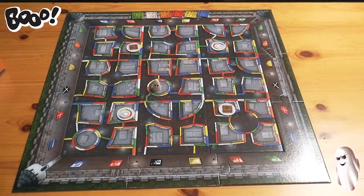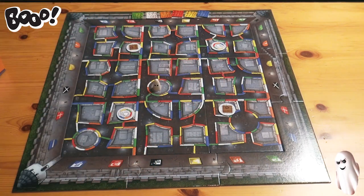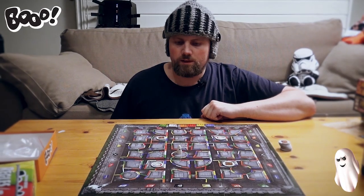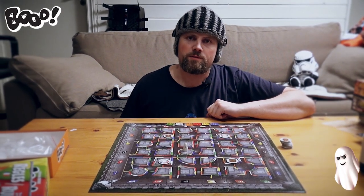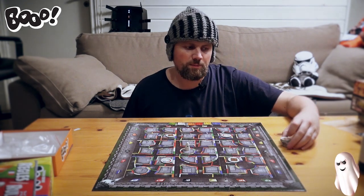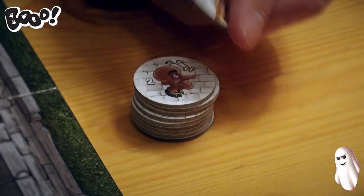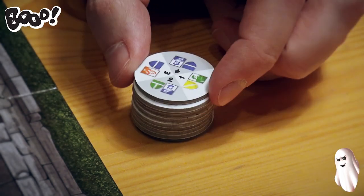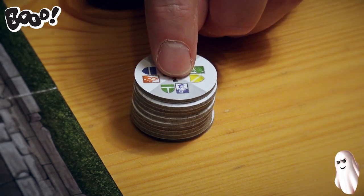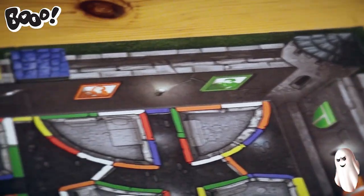Now we have a stack of tourists here, based on the number of players, sorted by number from 1 in ascending order. Before we start, we choose a number from 1 to 4. This number will dictate which placement is going to work. Let's say 2 for this instance. So we flip the tile and look at the 2 slot here. I find the green shield and the blue portrait. Green shield and the blue portrait. Here we go.